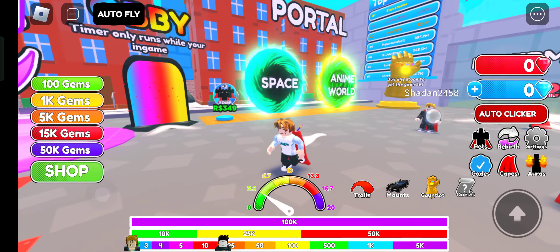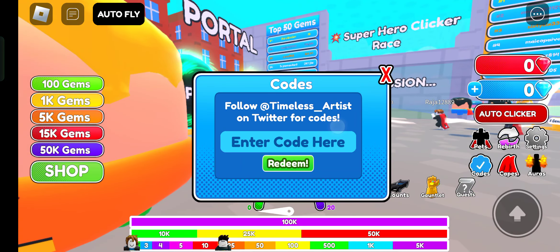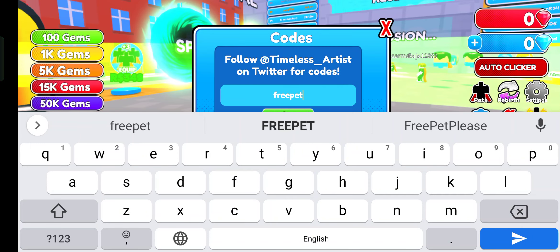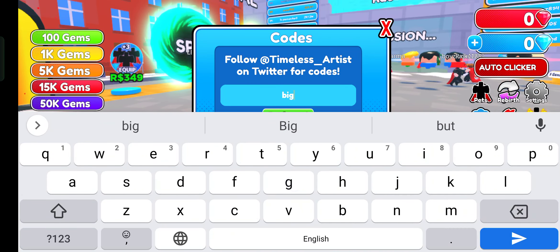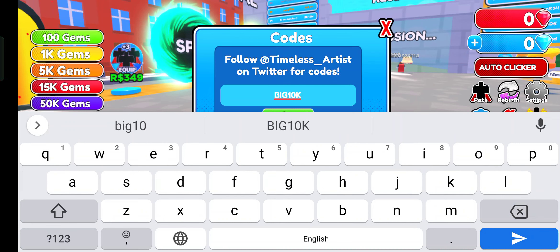Now I think we should first redeem some codes, then we will get some coins. The first code is 'freebit' — okay I got a free pit, let's use this code. Wrong code. The next code is 'big10k' — I think this is working.